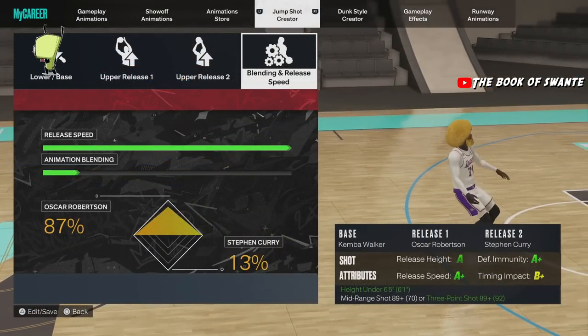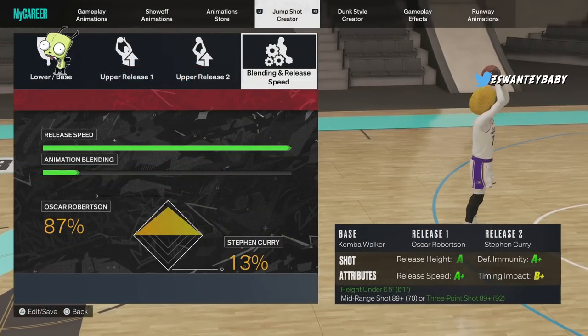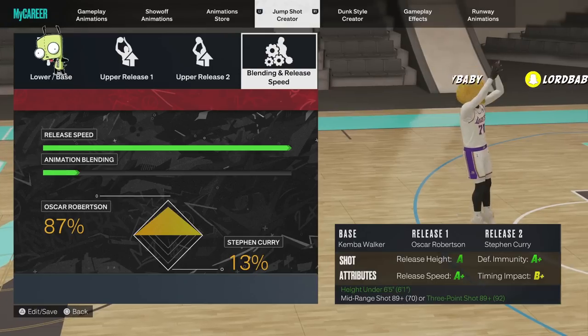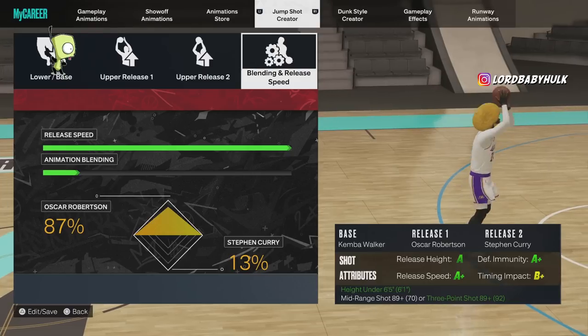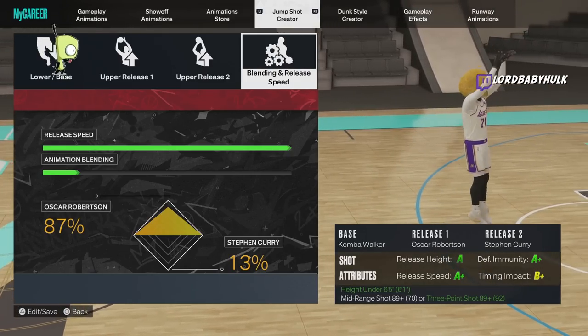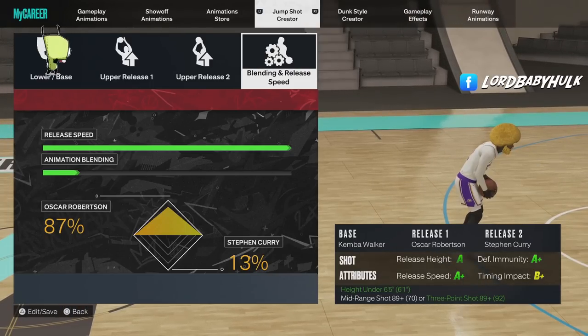Let me know your favorite jump shots down below and how you feel about Season 4. Now this is a little guard jump shot — it's the Kemba Walker. It might be the new sauce. Pay attention, this is a new release for Season 4. The best jump shots for small guard builds are Curry and KBJ. I don't like Curry — it's too inconsistent. KBJ works a lot better, but Kemba is looking like it could be the one. I've been hitting with it — test it out.